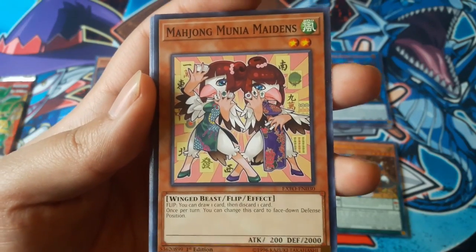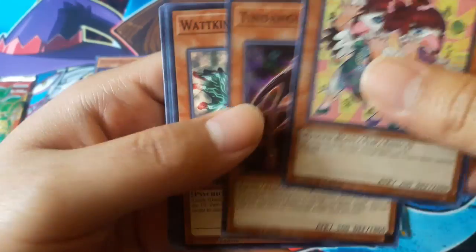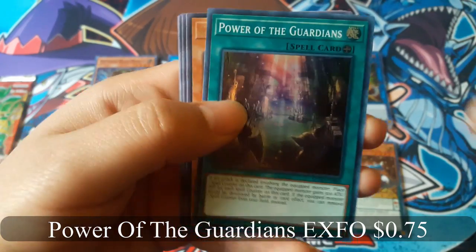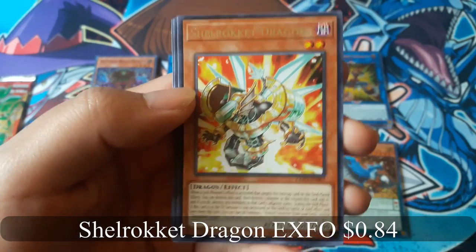Mahjong Munia Maidens. Power of the Guardians for a super rare. And Shawl Rocket Dragon for a rare.